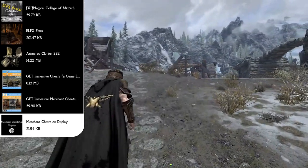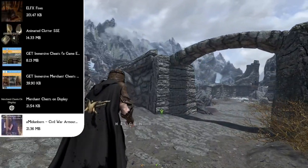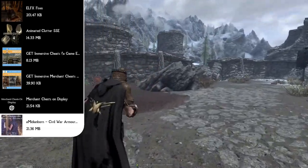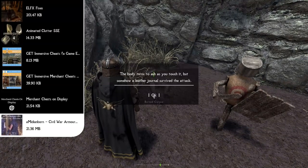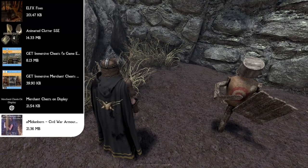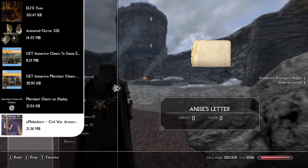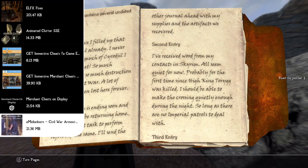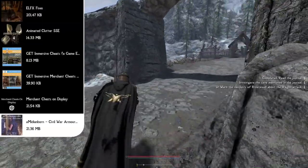Now I know we already covered armor mods, but next we have the Amidian Born Civil War Armor mod, which changes the Imperial and Stormcloak armors. The reason it's so far down in the list is that if placed up top with the rest of the armor mods, something gets overwritten and people just use the original Imperial armor. So just make sure you put it this low in the list instead of with the rest of your armor mods.